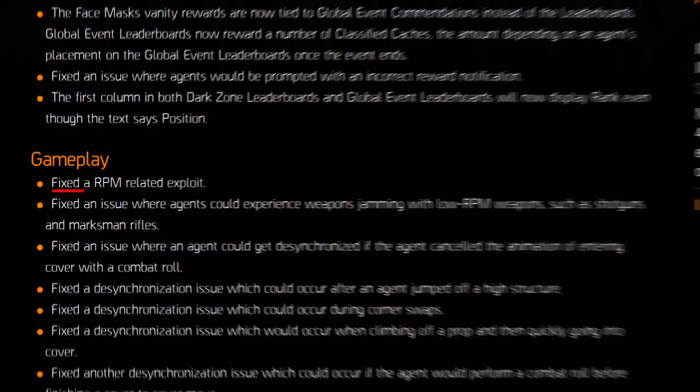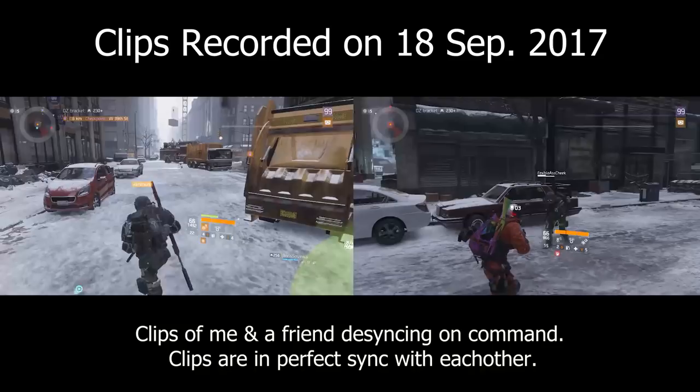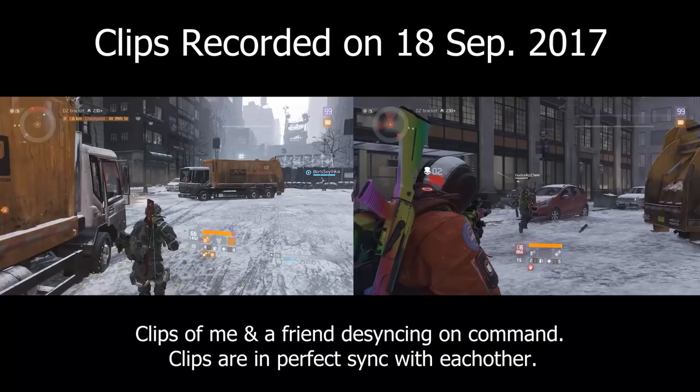Patch 1.7.1 just dropped and it's fixing some pretty nasty glitches and bugs such as the RPM stacking glitch, the jamming of those semi-automatic weapons, and supposedly it also fixed some of those desync issues between multiple players when there's one thing happening on one player's screen and something else on the other player's screen.